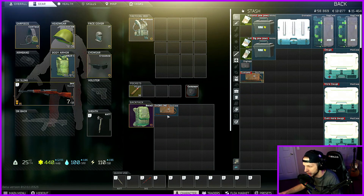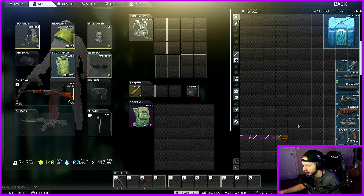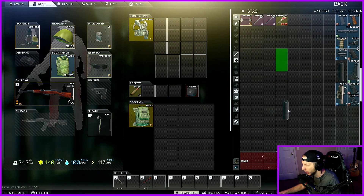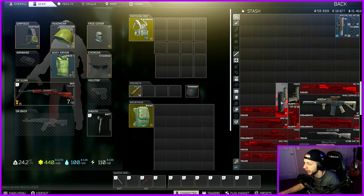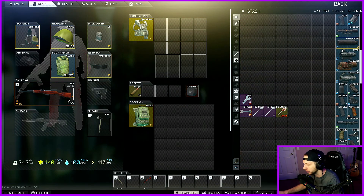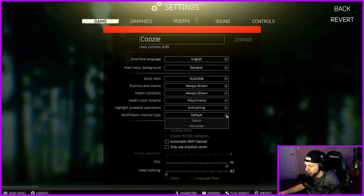You can also drag and drop directly into the backpack. This also applies to weapons too — if you have an attachment you can take it and go on the suppressor, and because there's nothing that has room, I can't put it anywhere. Notification channel type — I just have that set to default. I don't know what web socket is, so yeah.